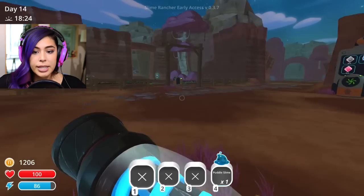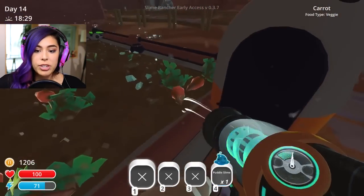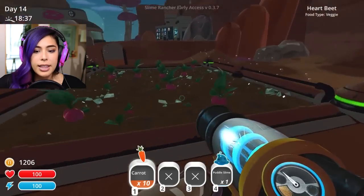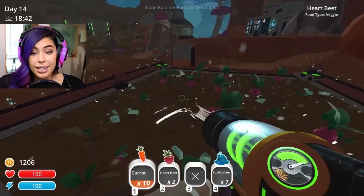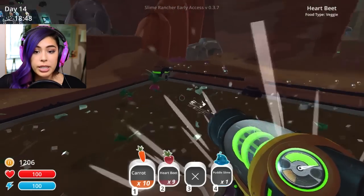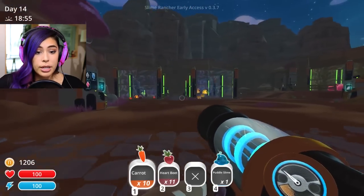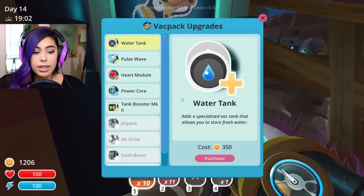Let's go check up on our farm and see how it's doing. Oh look, we gotta harvest our farm. So we have a bunch of carrots — looks like they're still growing. And then here we have some beets, and these are heartbeets. Just refreshing our memory, but we're gonna explore today. I should actually get another farm going — I should have at least one fruit and one veggie farm.